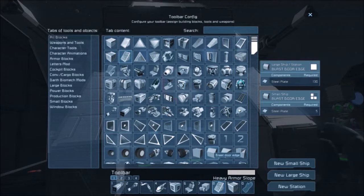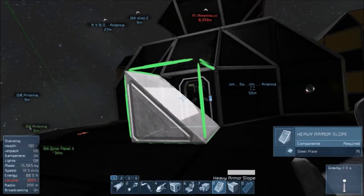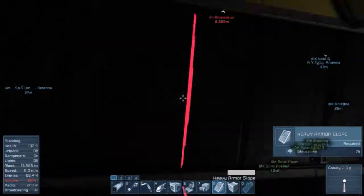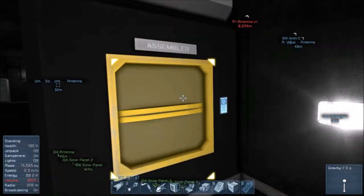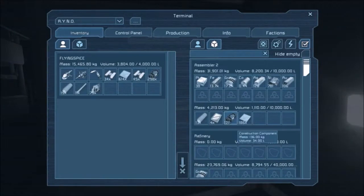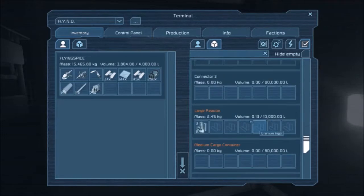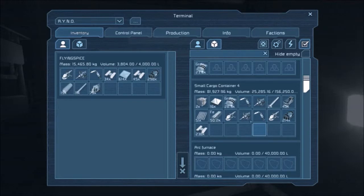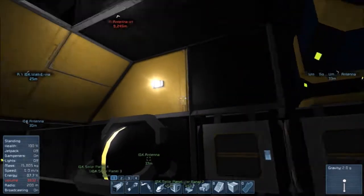I'm gonna start armoring up this thing — adding heavy armor. Except I need steel plates. I just zoomed forward. I still need a freaking 170 steel plates — that's bonkers. There's a mining escort coming.